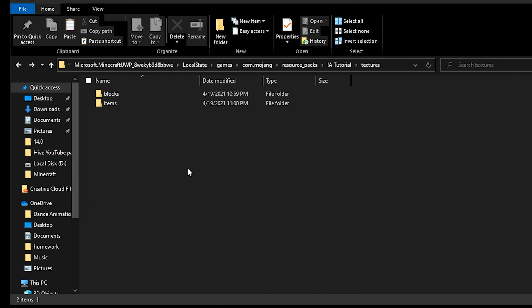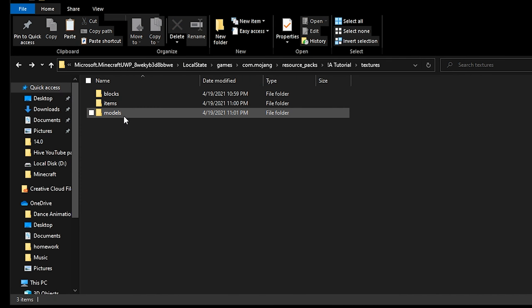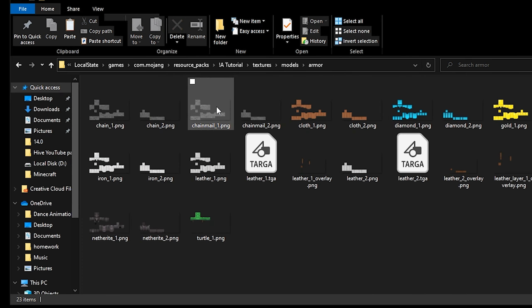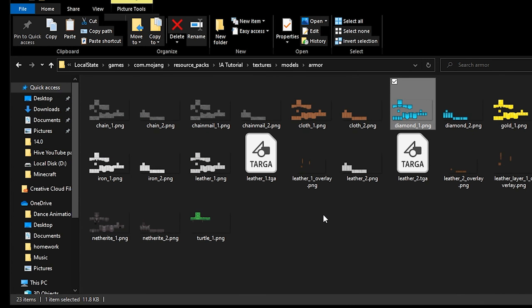The next thing I'm going to show is armor. It's actually in a folder called models, and inside of that is a folder called armor, which contains all the armor textures. Each armor texture has two layers except for leather, which has a weird overlay. You just modify this sprite sheet how you want it. Minecraft automatically does the geometry for you and wraps it on the player's skin correctly.